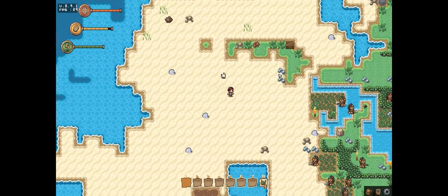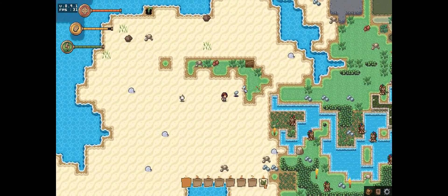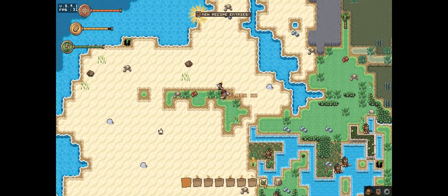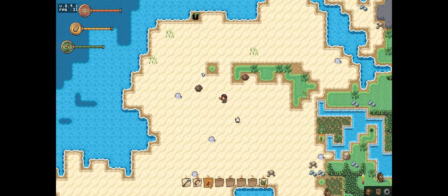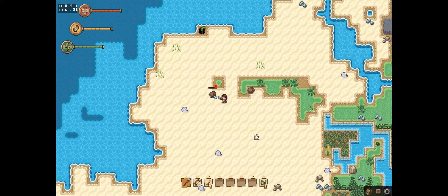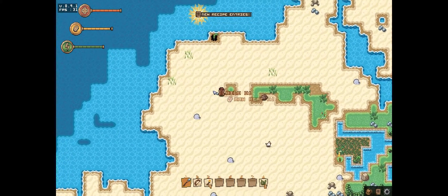What's up everybody, SPX here. So today we're having a look at Forsaken R. It's a 16-bit survival game, and basically what it is, is it's a point and click game — walk around, bird's eye view of your character — and it's survival.